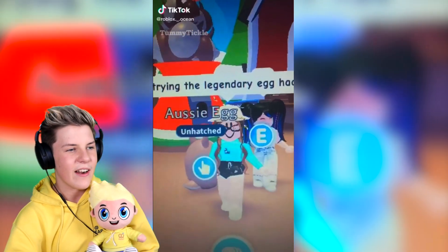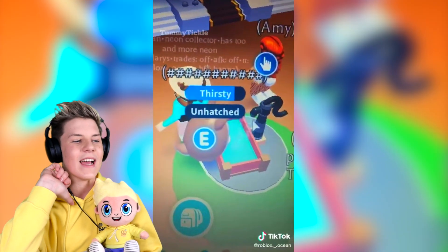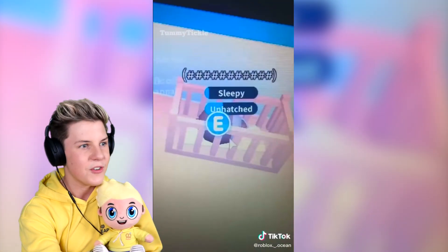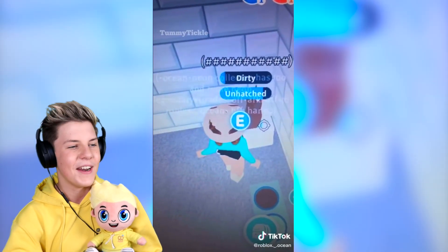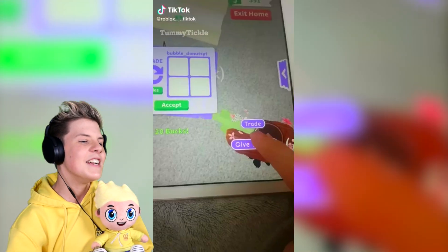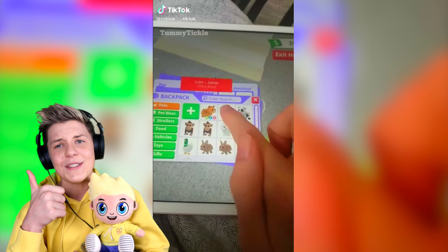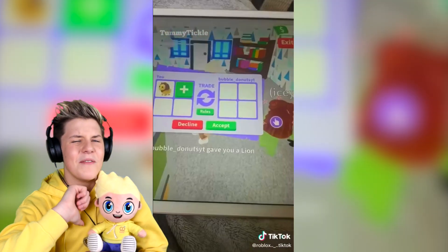Trying to get a legendary from the Aussie egg — this is already clickbait. I've tried this hack a billion times when you could rename eggs, but you can't anymore so it's definitely clickbait. Then the duplication hack: it did work when it was in the game, but it doesn't work anymore sadly. It's a clickbait one.